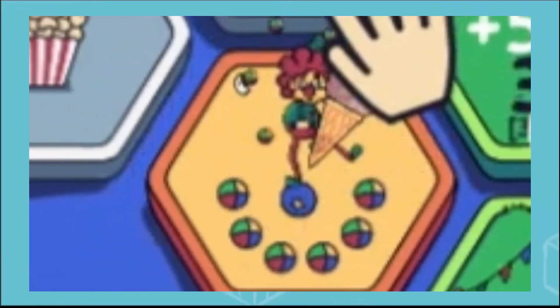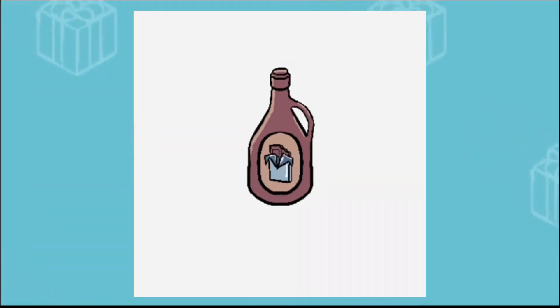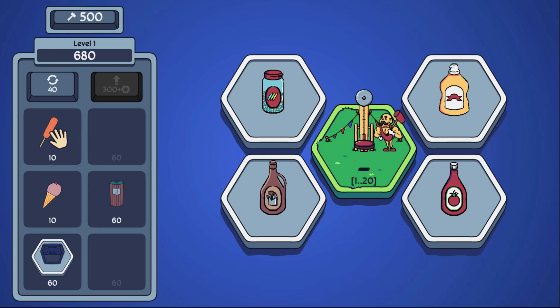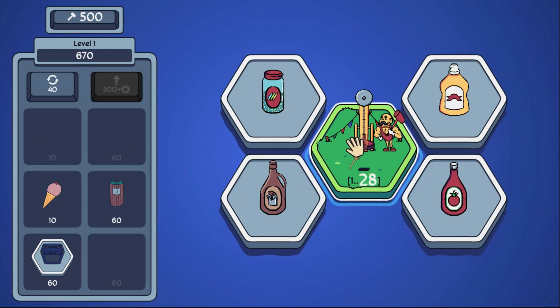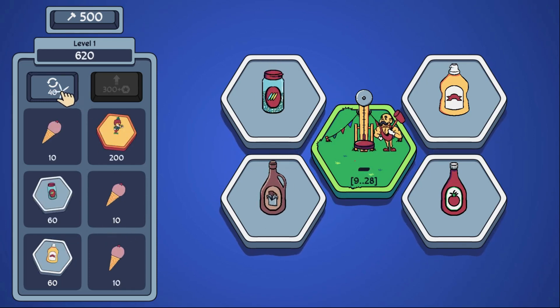The second thing I worked on was updating the bonus food tiles. For all of the foods, I did an initial sketch, then animated a bounce animation to be used when the tiles are activated. In Hex Strikers, mustard and ketchup tiles will increase the benefits from corndogs as long as they are within two tiles of the striker. Chocolate sauce and sprinkle tiles will increase the benefits from ice cream inside of the same range.